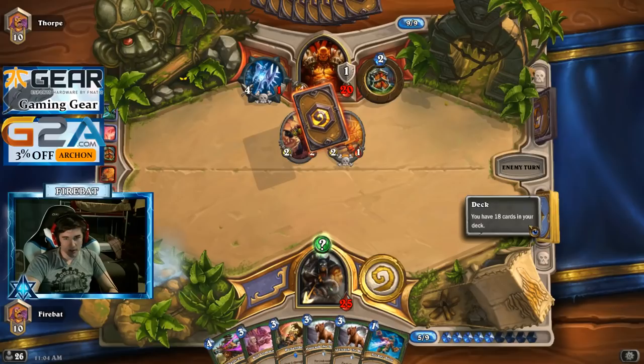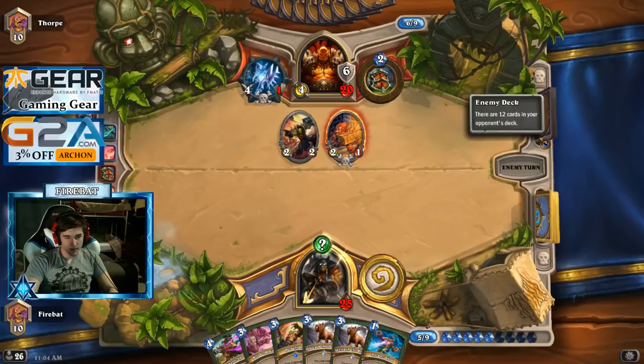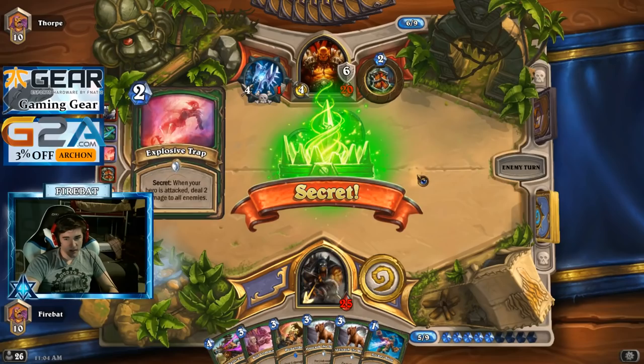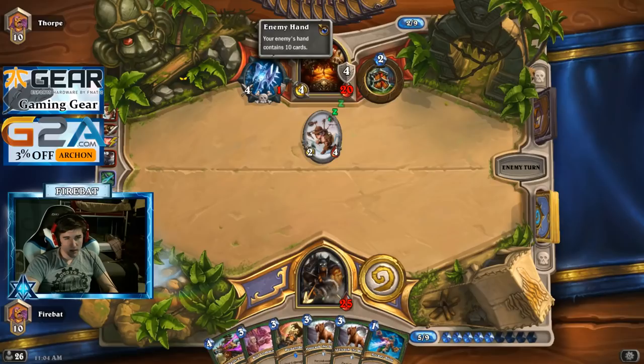How have we not found Elise yet? Never lucky. This guy runs so much armor. This guy draws a lot. He's just going to overdraw a card — he's got to throw away the coin.